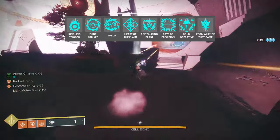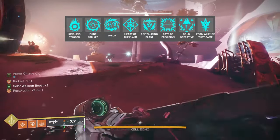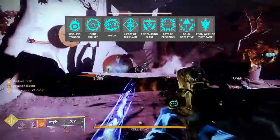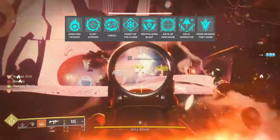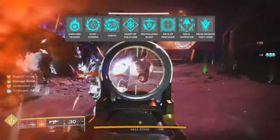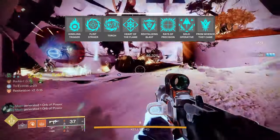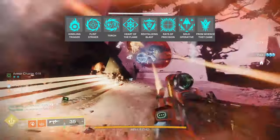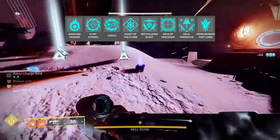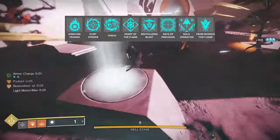Next is Torch, which is going to synergize with Riptide or Scatter Signal to give me 5% increased weapon damage against enemies that are affected by Strand or Stasis debuffs while I'm Radiant. Heart of the Flame will grant increased super damage when you're playing solo — the damage buff is a 6% bonus on your Daybreak projectiles. Revitalizing Blast: when you deal solar ability damage to bosses, it will weaken them for 6 seconds, so we'll be using our super or our Incinerator Snap to proc this. Weaken will cause the boss to take 15% more damage, and as this is a debuff, this also stacks with Radiant.